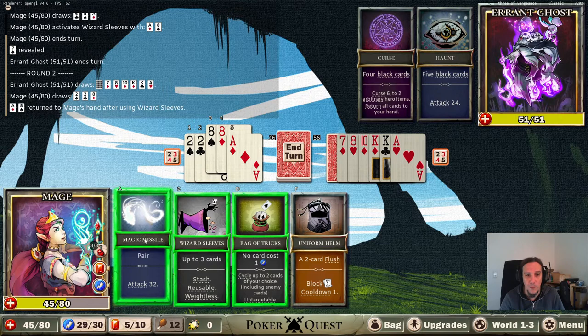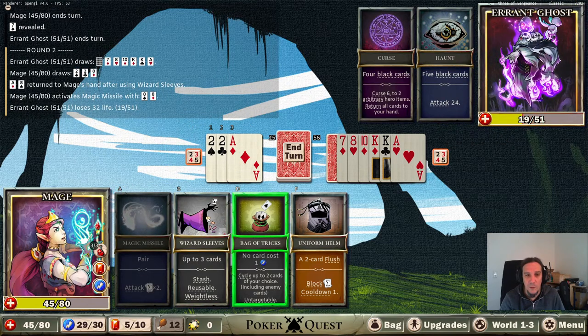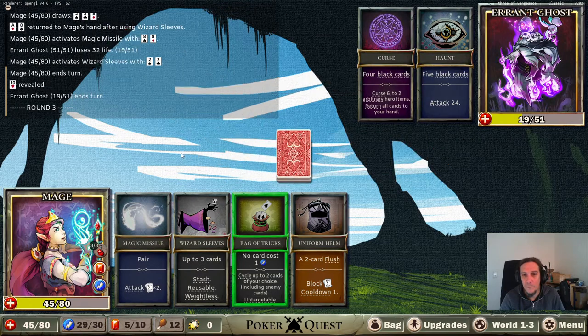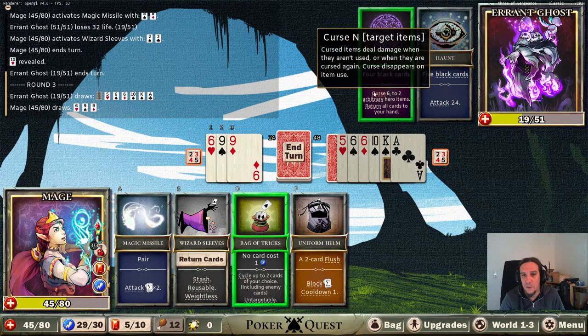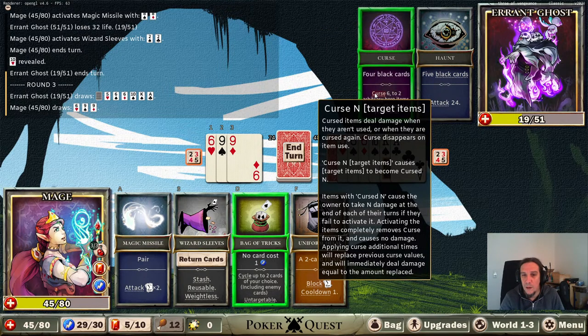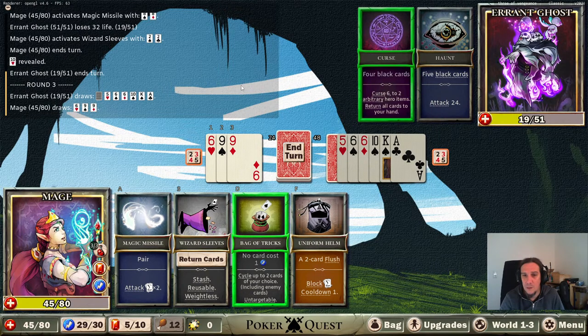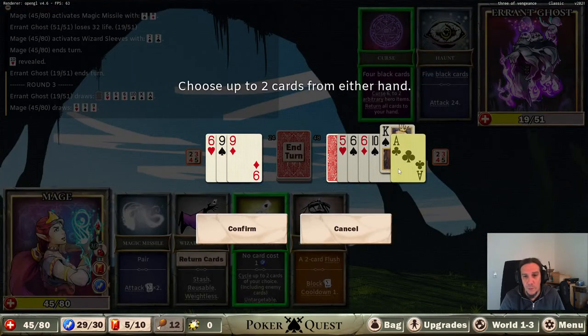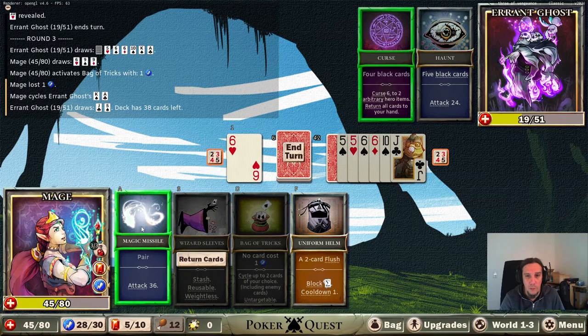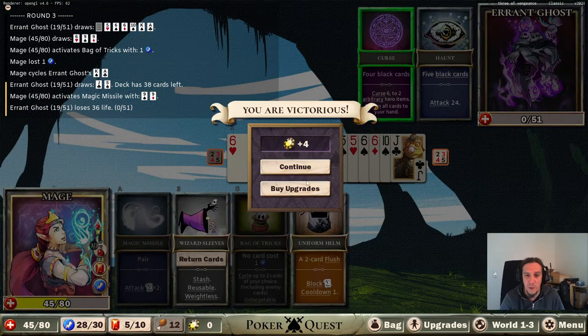I get to return both of them at once - if everything goes super bad I can just use my wizard sleeves. We have a curse six - cursed items deal damage when they aren't used, or when they are cursed again. Those magic missiles are really whacking. I tried to avoid it but at the end of the day that wasn't necessary at all.